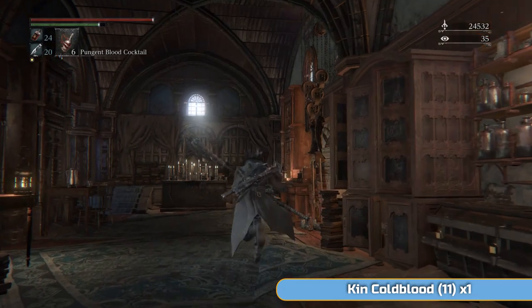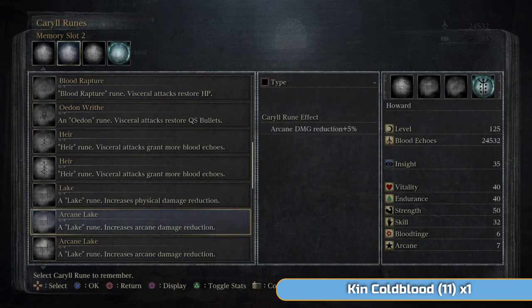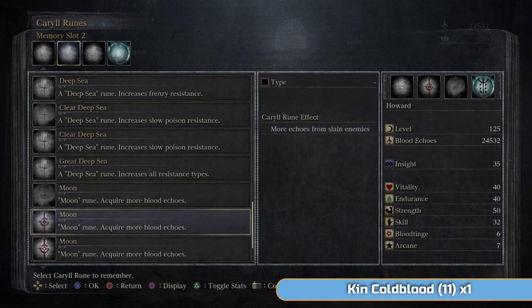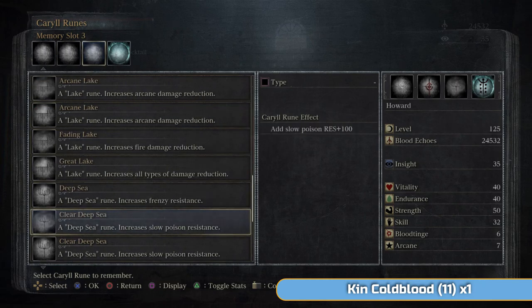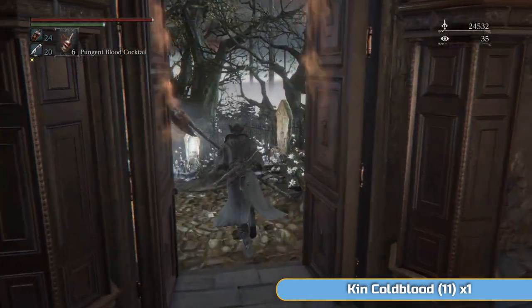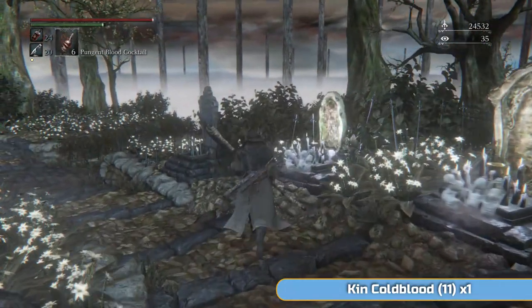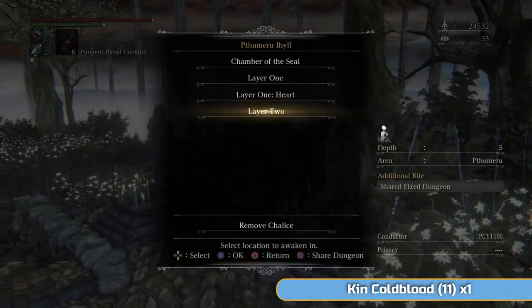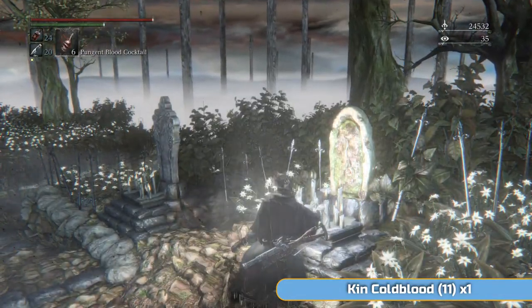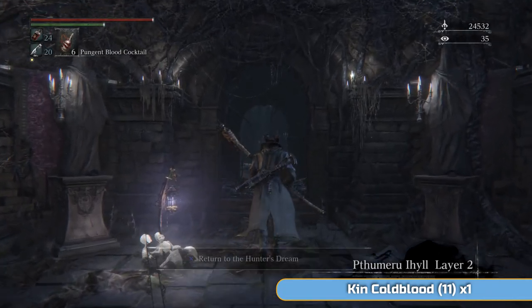We need to change the runes back. I've changed them back for now — we will be changing them again once we're through this area. I'm just going to be trying to get some more blood echoes — not that I particularly need them. If you're over level 120 at this point, you're more than good. For now I don't need any resistances or anything, so I might as well put them on.